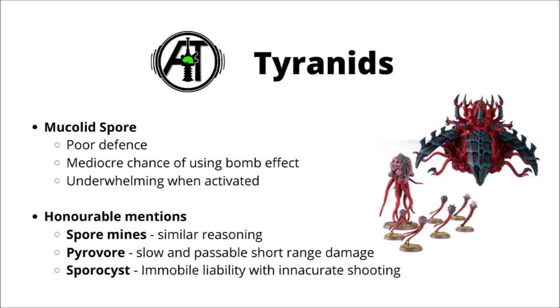I feel fairly similarly about Spore Mines for similar reasoning — fine when they get created by a Biovore or something, but with Toughness 1, not exactly something I'd invest points in myself. I think the Pyrovore struggles to make itself any sort of tempting choice — it's got quite a short range flame attack, is fairly slow, and not particularly tough or good in combat either. And finally the Spore Chimney, which is technically a fortification so maybe I shouldn't have included it, but this thing would have to be far more annoying to be worth its points cost. As it stands, it's a bit of a liability where it can get tagged in combat but not fall back, its shooting isn't accurate, and again it's not even all that tough.